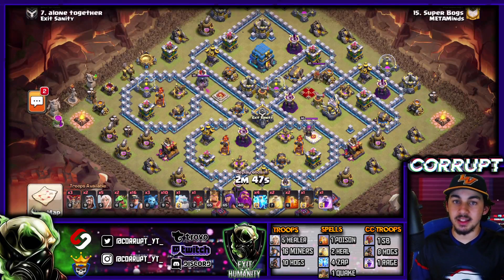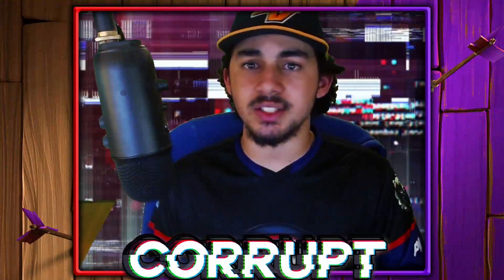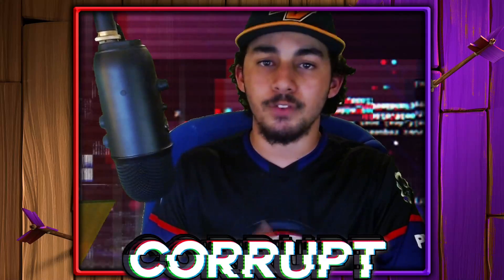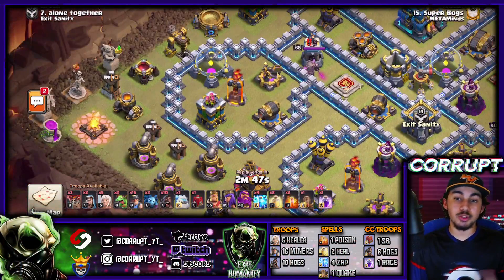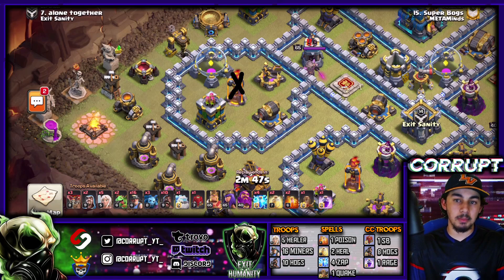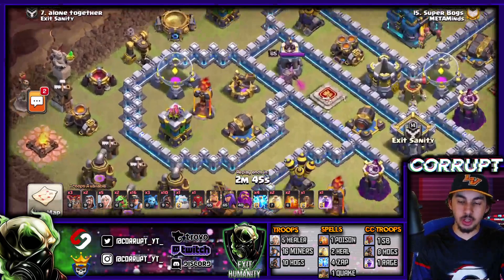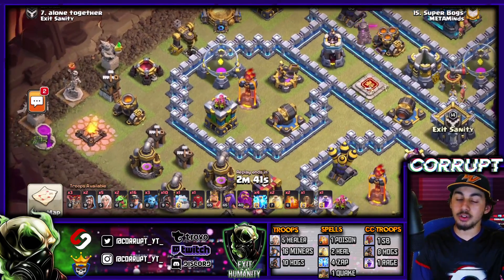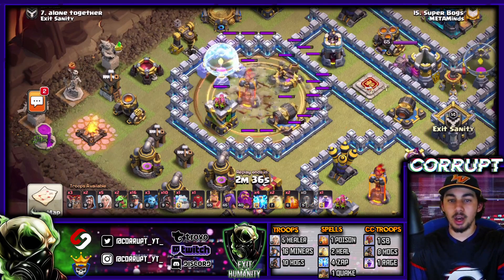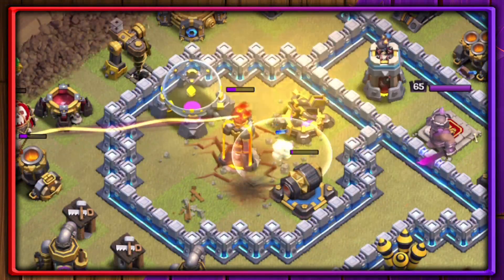Next up in the number 4 slot is the Hybrid — whether it's the Zap Hybrid or Queen Charge Hybrid, this attack strategy is still very effective. Instead of using the Zap Quake on the Clan Castle, we're going to be using it on the Multi-Target Inferno to make sure the healers are not getting hit by the Multi-Beams. You can use Lightning Spells on the Inferno if it's better to use them in that spot to create a funnel, along with Balloons and a Baby Dragon to clear surrounding defenses.